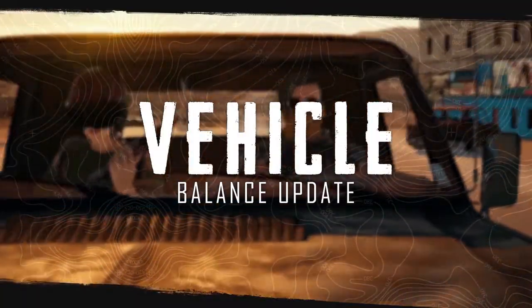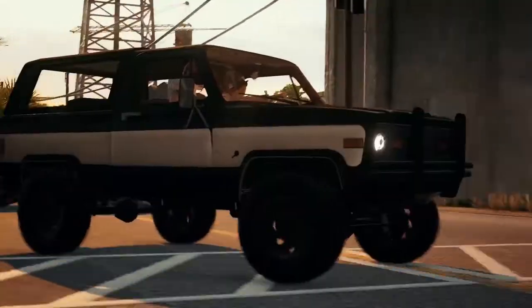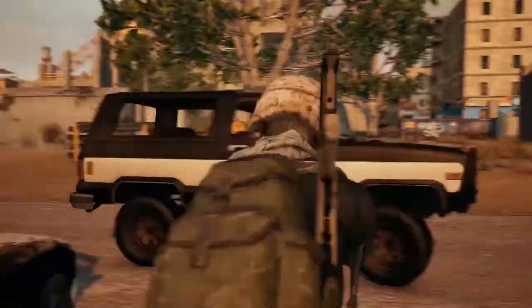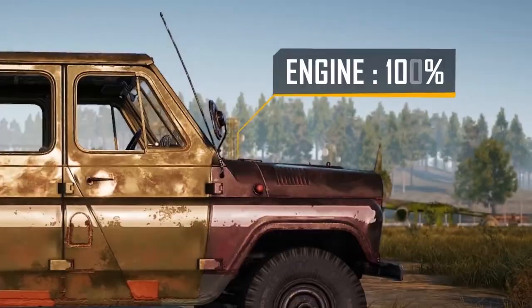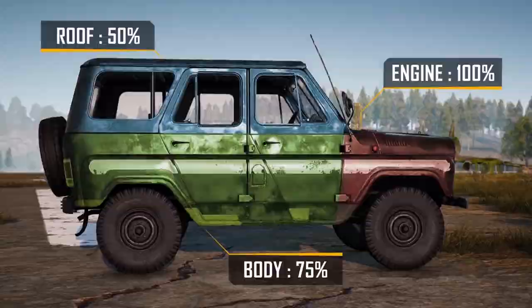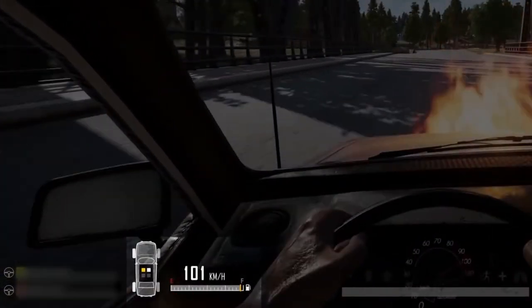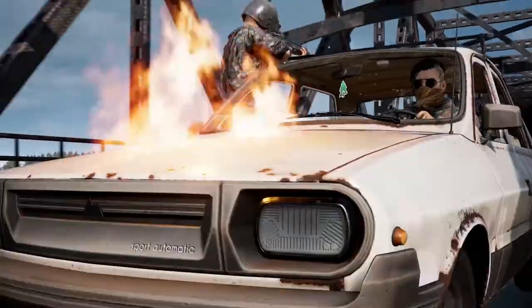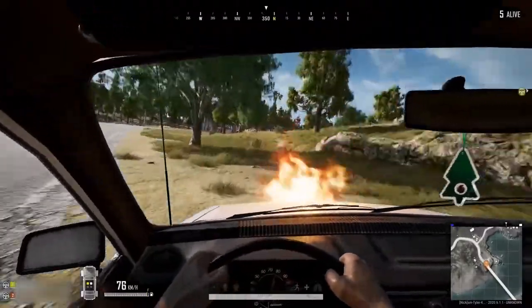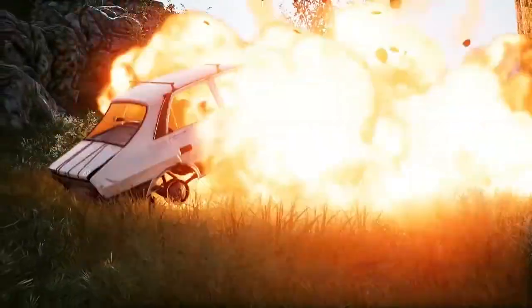Vehicles are getting a balance update this patch as well, with new damage zones being added to change how you go about taking them down. Starting with 7.3, damage dealt to the engine of a vehicle will still be full, but damage done to the sides and roof of a vehicle will be reduced. Vehicles will also no longer explode immediately upon reaching zero health. Instead, the engine will die and catch fire, giving you about 5 seconds to bail before the vehicle reaches its ultimate end, though excessive damage can be an exception.